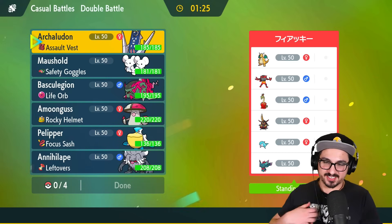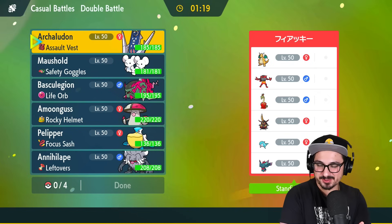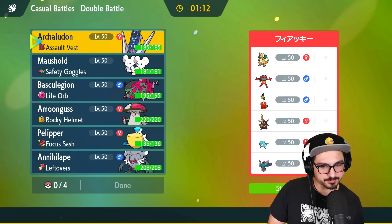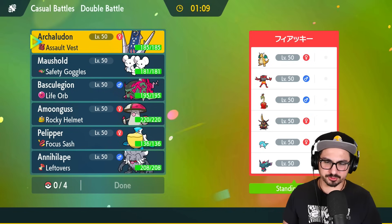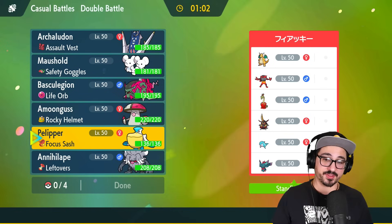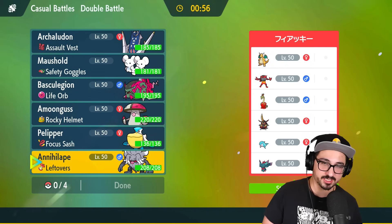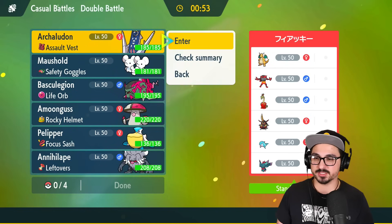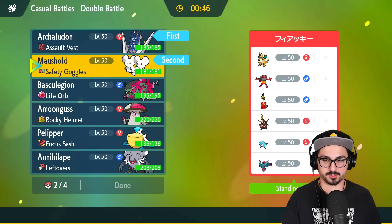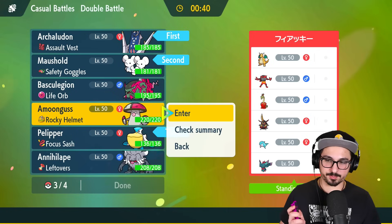Game four — another Incineroar, kind of like game two. Except this time they're running Hydrapple. We're going to be running Hydrapple soon too. It's interesting to see it — not really a Trick Room team. It's got a bunch of good stuff but nothing that really scares me. I see a lot of things weak to Fighting, which is always good news. I could lead with Annihilape, but I want to see how Archaludon deals with Incineroar. I want Pelipper here, but instead of Baskillegion I think I want Amoongus.